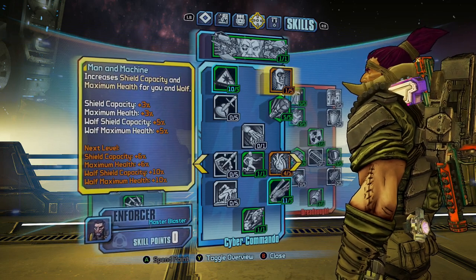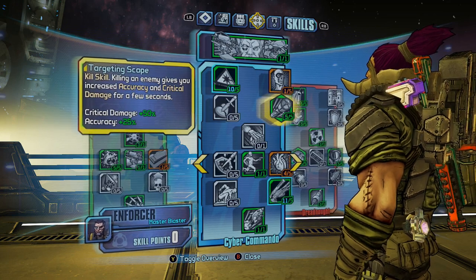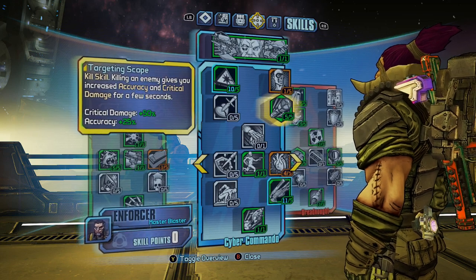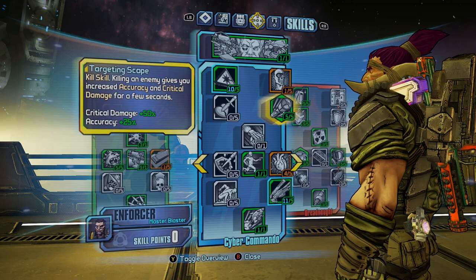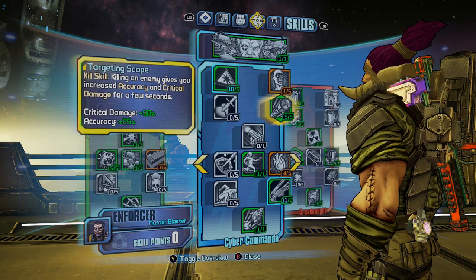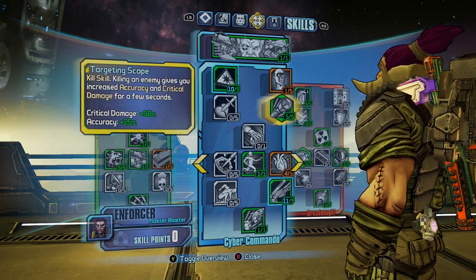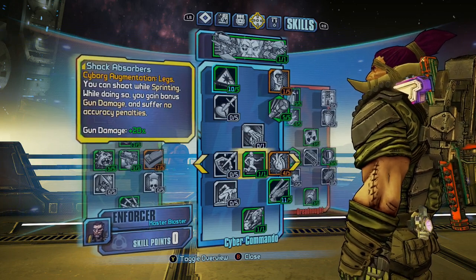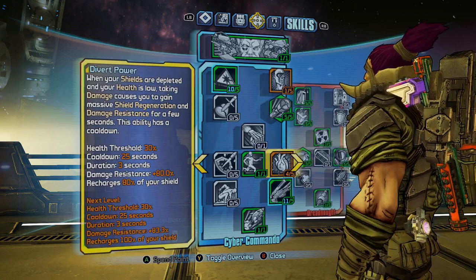Machete Mana Machine is irrelevant, I can move that skill. Targeting Scope — remember this is a gun build, you're increasing lasers, and even though lasers aren't necessarily associated with critical damage they're going to get criticals, so you want anything to do with gun damage and critical damage. Targeting Scope is selected for that reason.